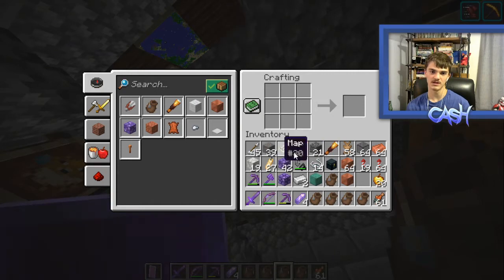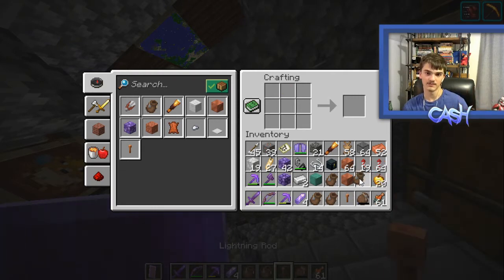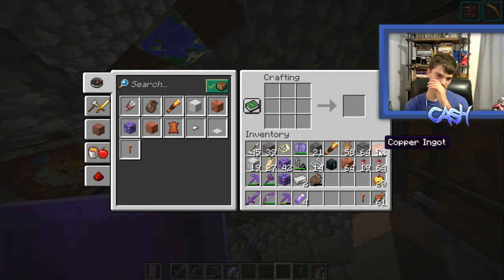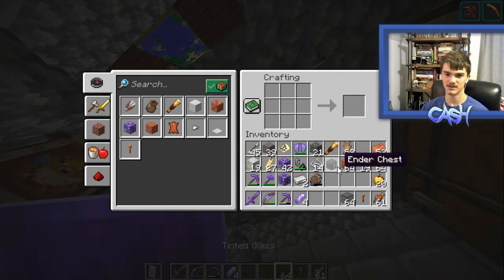Also, copper ore — you smelt it and you get a copper ingot. Then you have to use nine copper ingots to make a copper block, which I understand, but it just seems really expensive since the point of copper is mainly a decoration purpose. So most people will get the lightning rod, which is pretty cheap and pretty nice. They'll get the lightning rod, but then they'll have to go out and get copper ingots specifically, which is kind of annoying. And you'll have to get a lot, since one copper block takes nine ingots.